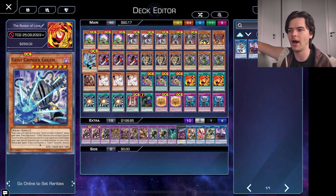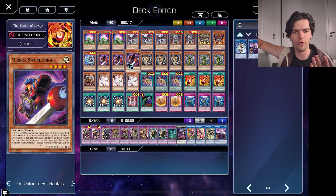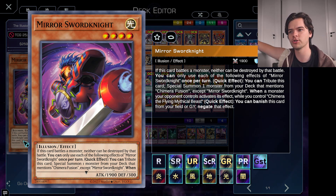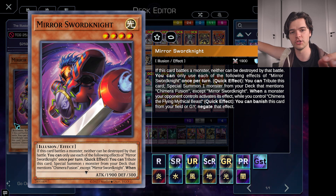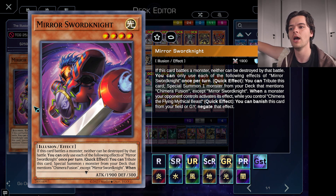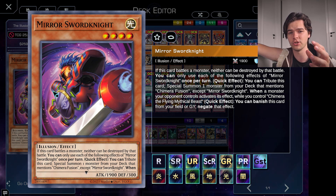Now let's go into our Chimera Engine. First off, we have three copies of Mirror Sword Knight. This is basically the main opener for the Chimera Engine — well, there are three openers really, and this is the best one. With this card's effect, you can tribute this card to special summon one monster from your deck that mentions Chimera Fusion except Mirror Sword Knight. So you'd use this card to go into your Gazelle, who will then search for your Chimera Fusion, which is fantastic. You can immediately normal summon this guy and then tribute him to special summon your Gazelle.